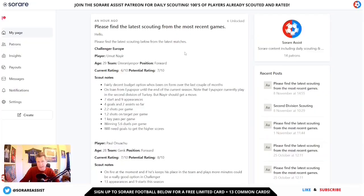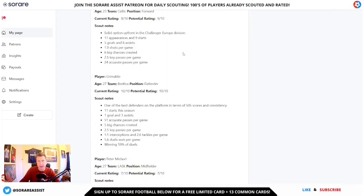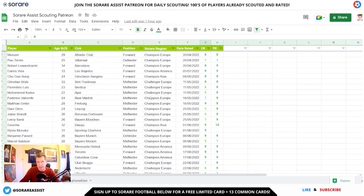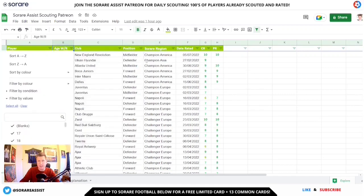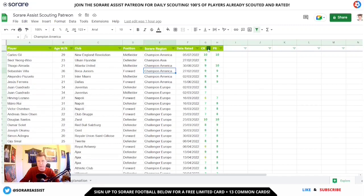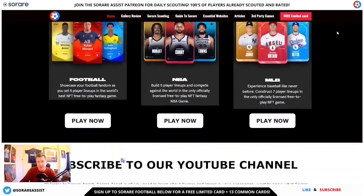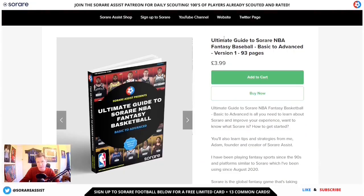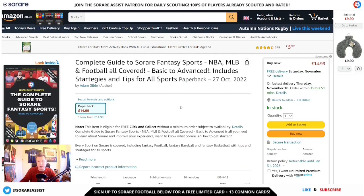Check out the SoRareAssist Patreon for regular scouting of all the leagues covered on SoRare, including scout notes and a player rating out of 10 with both potential and current ratings. You'll also get access to the player database with hundreds of players already rated and scouted, filterable by region, club, position and age — great if you're looking for under-23 targets. Also check out SoRareAssist.com for more free SoRare content, and the Ultimate Guide SoRare books covering basketball, baseball and football — available in ebook format and on Amazon.